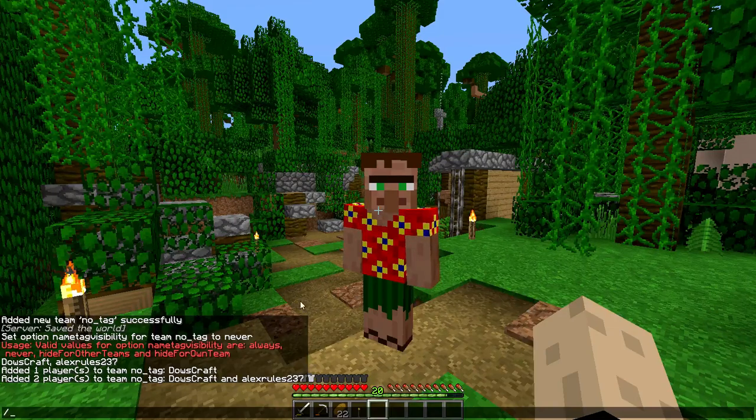There may be certain teams that need to have nametags off, and certain teams that need to have them on. For example, take hide and seek — if you're a hider, your gamertag probably wants to be off, and if you're a seeker, you might want it to be on.